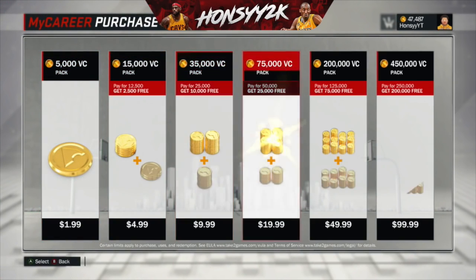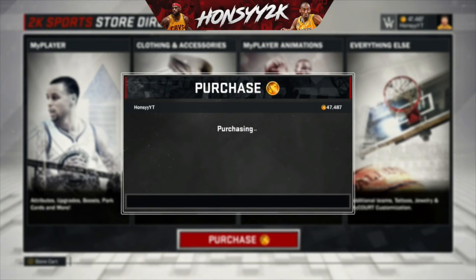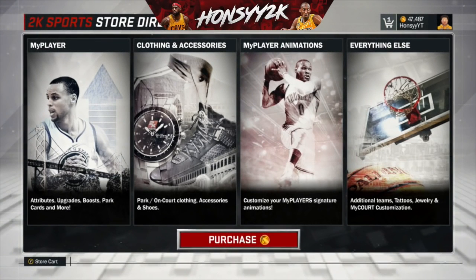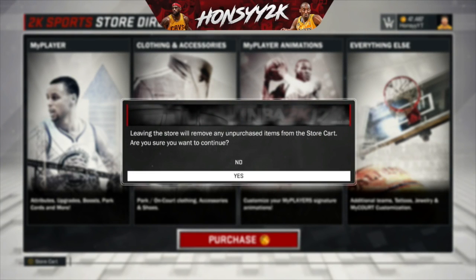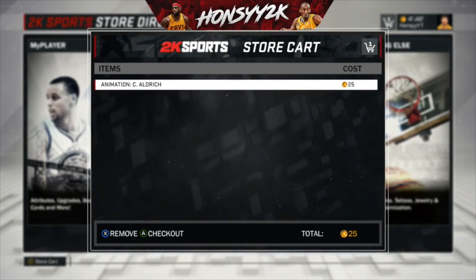So go over to whatever VC amount you want, and you just wanna hit A and B at the same time — and then it's gonna say something like 'purchase has been cancelled.' Then just hit cancel, hit B, bring up this screen, hit no, and then hit Y to bring up the cart as fast as you can. Then you wanna hit checkout, and then confirm.